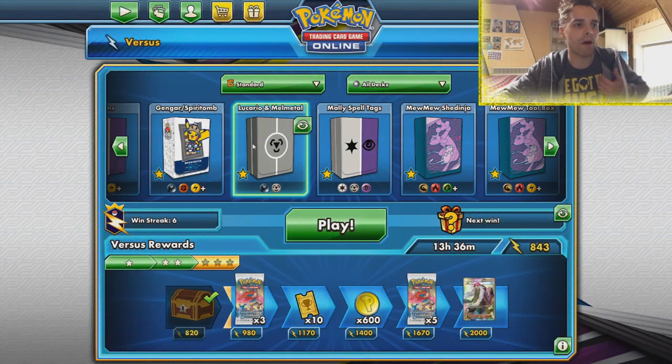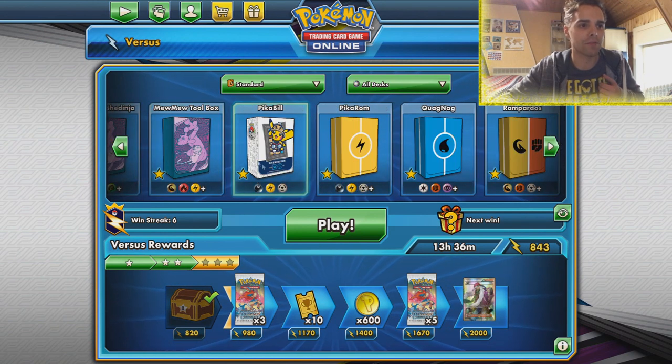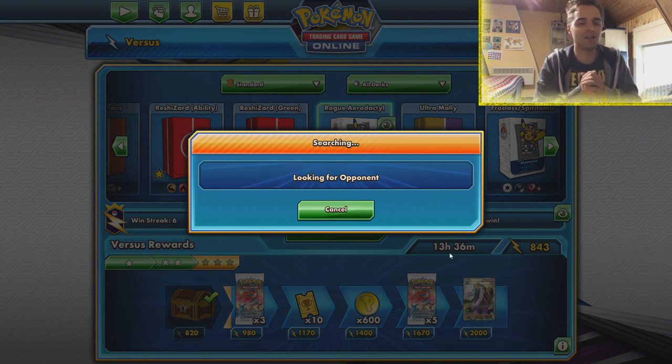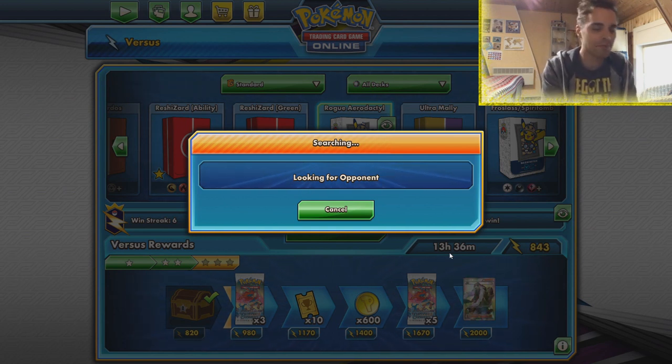If you're hyped already, be sure to demolish the like button as always because that definitely helps out the channel tremendously. It's another one-prize attacking deck — I'm so hyped for one-prizers. We have Spiritomb in the format, Malamar, Froslass, and maybe Baby Blacephalon. I love the fact that there are still a lot of viable one-prize attackers. Hopefully we'll get that first-turn Pokemon Research Lab so we can get our Aerodactyls into play. That is going to be the best way to go about this.